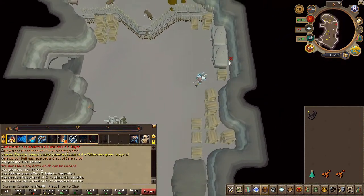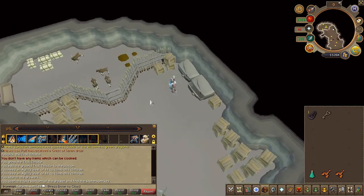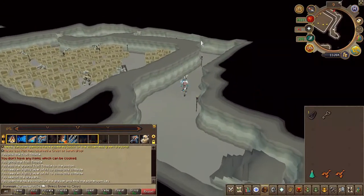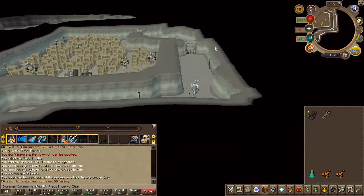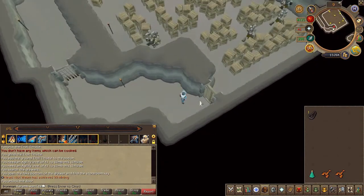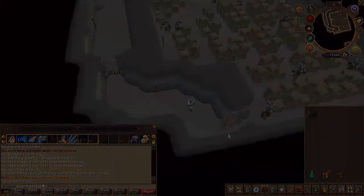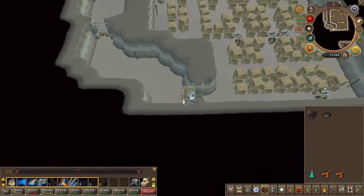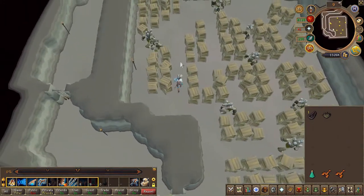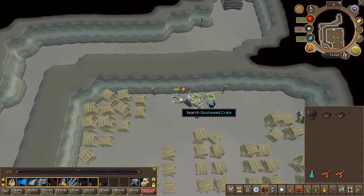To your southeast, you will find some kitchen drawers — search them for a key. Then climb down the stone stairs just to your north. In the next room you will find some trolls; this is a very small maze. At the end of the maze there is a crate of gotweed — go ahead and pick one; this will take a few tries. Once you've obtained one, stop and grab another. Although you only need one for this quest, you will need another for another quest, and since the maze is fresh in your mind, I highly recommend doing it now rather than later.